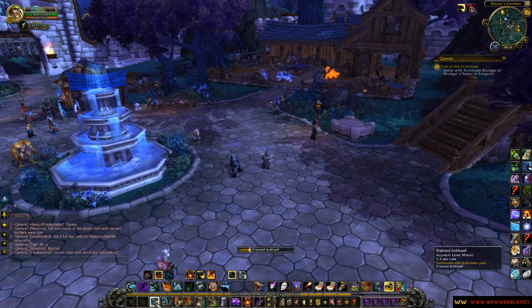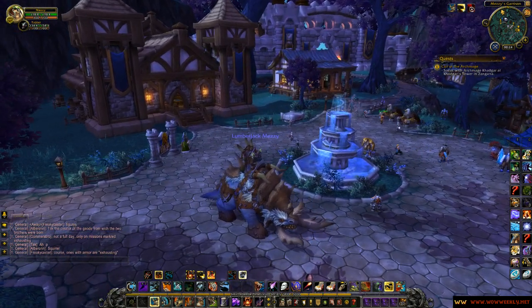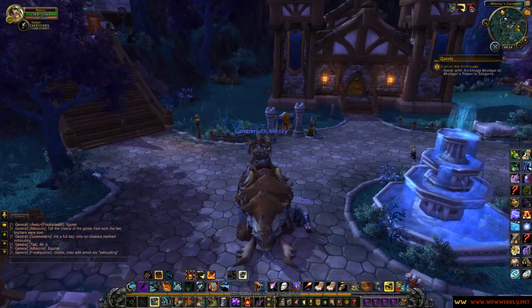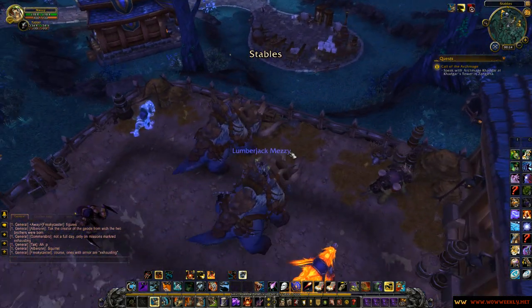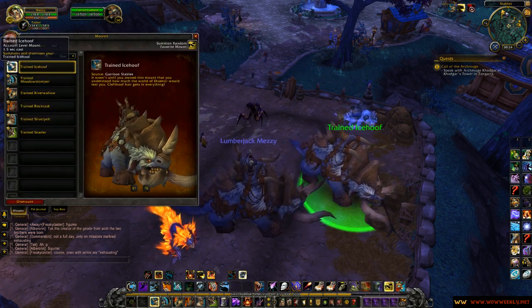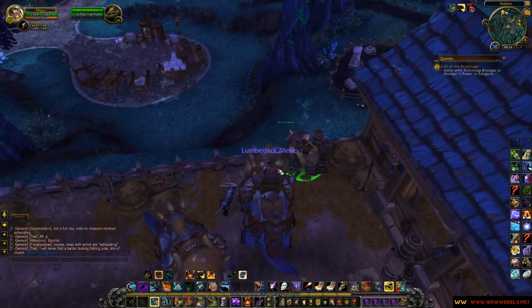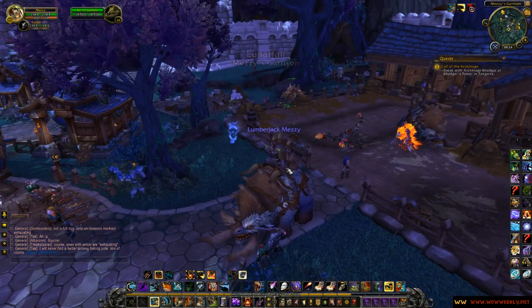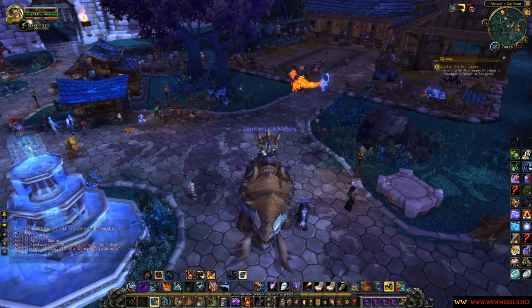Let's go ahead and look at the trained Ice Hoof first. As you can see it's the new model for the cleft hoof, which looks pretty cool with a lot more detail. The tusks really stand out. You can see the trained Ice Hoof in the stables — he's one of my favorite mounts, as shown by the star. Just compare it to Son of Galleon for example; the difference in size is pretty insane. So it could be that we'll get another fix to the size of some of these mounts, but for now they're pretty damn awesome.